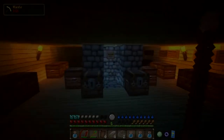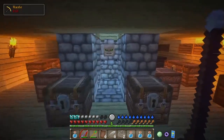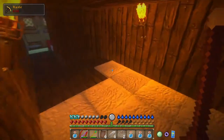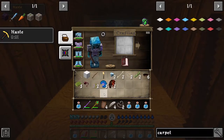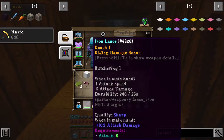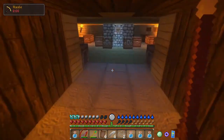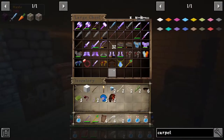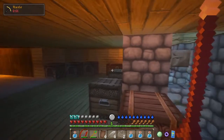Hello everybody and welcome back to RLCraft. Last episode we spent a lot of time building this expansion of the house. As you can see I put down some carpet. We do have some new items throughout our inventory — a new iron lance, our summoning staff, some purified water. I also went ahead and sorted all the chests into different categories.